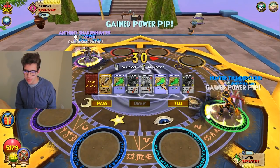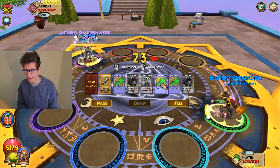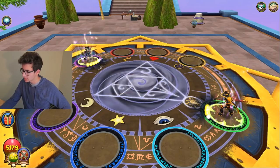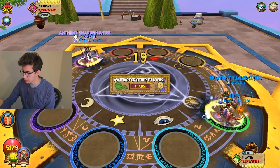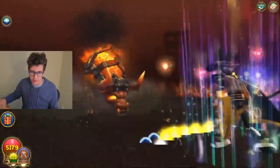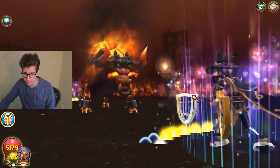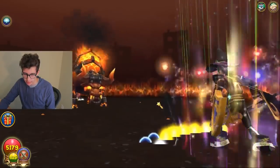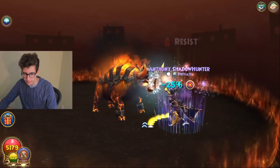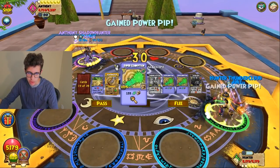It might not seem like a big deal, but if it happens at 20 and a couple other pierce levels and you don't notice it over time, that's going to add up. It's a very weird glitch, and it's easiest to see when you use a tower shield because it's the most obvious. A lot of times there'll be multiple shields and other factors, and you just won't notice it.